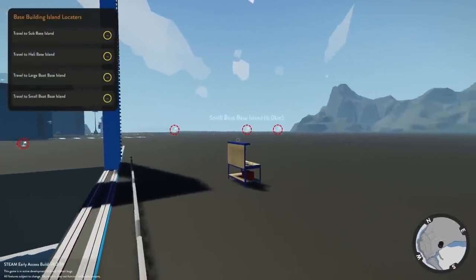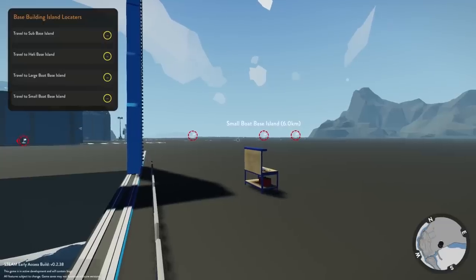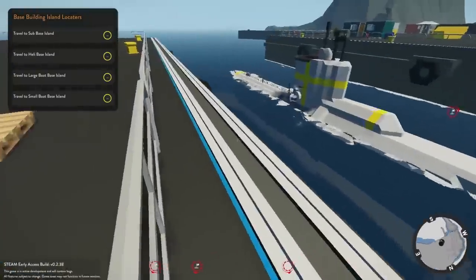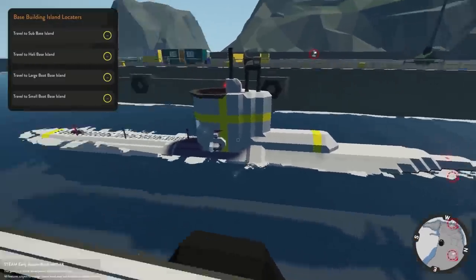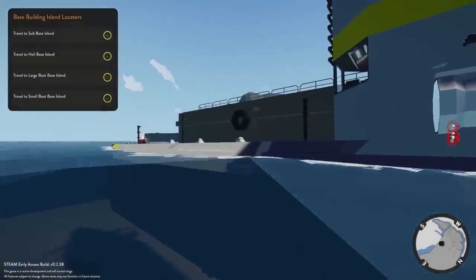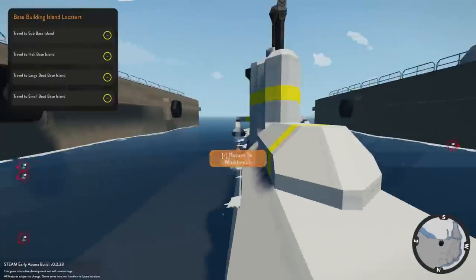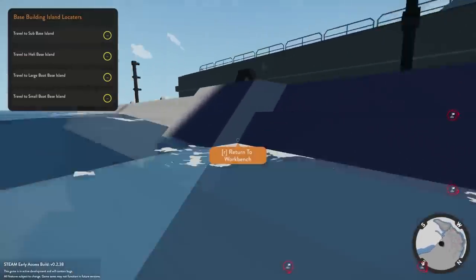Now that that mission is over with, I'm gonna call it a success. We're ready to go ahead and head out to the base building islands and check out the changes they've done with the builder. We've got a couple pre-built bases to look at and I'm really excited for that. But first, we're going to take a submarine over there — because why not? We have a German U-boat here. It says it has torpedoes and I'm not really sure if they fire.